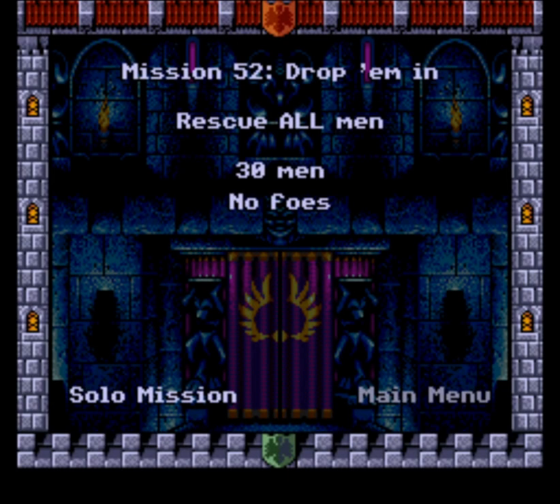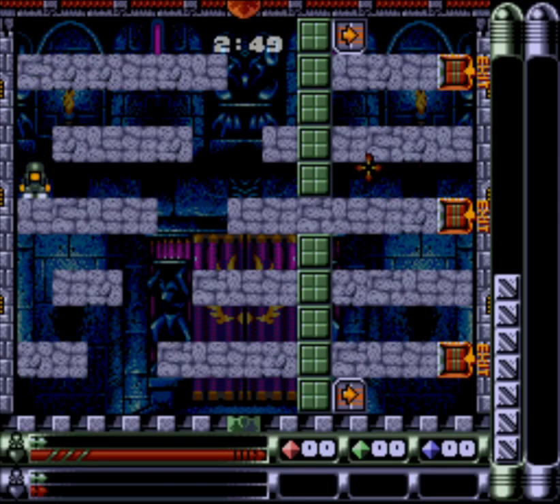So here we go — yes, we are dropping them in. This time we're dropping all 30 in. And how are we doing that? They come out, they are on the ceiling. They're gonna be starting out on the ceiling, because that's where the door is.